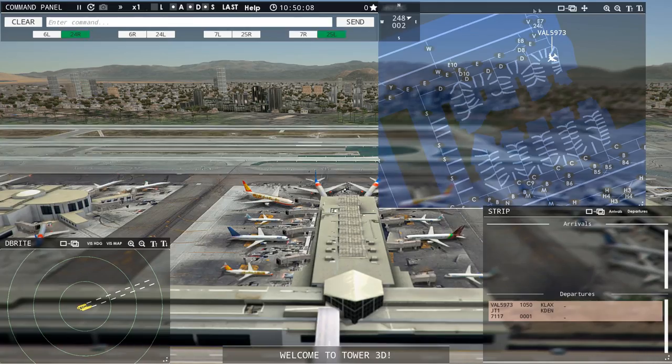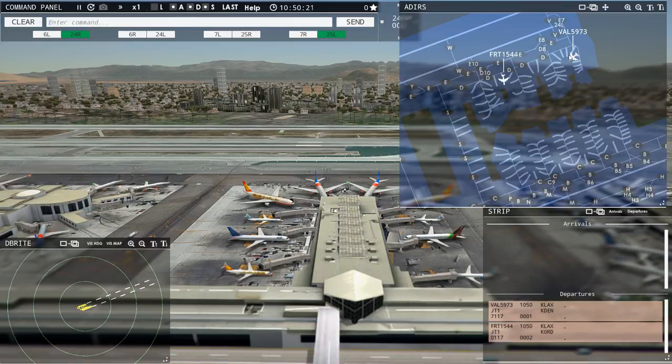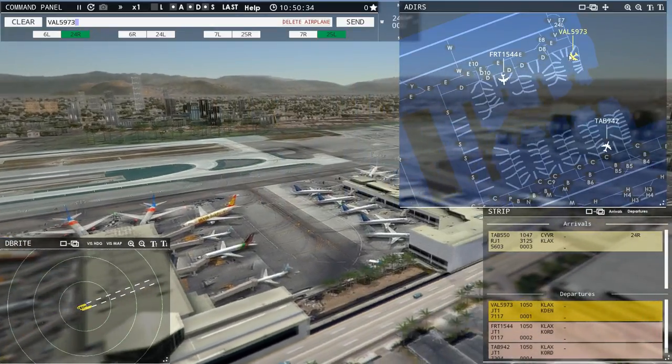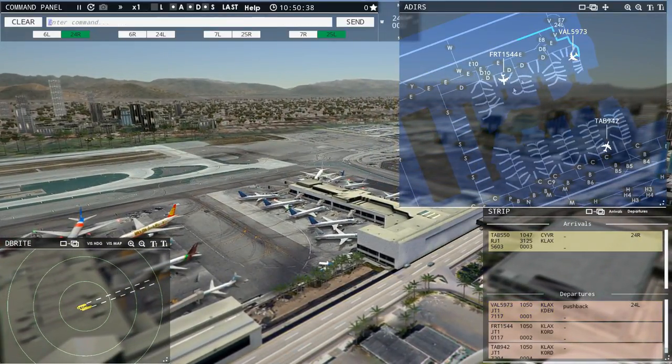Los Angeles Tower, Value 59073 requesting push and start. We'll get him out on 24 left. Value 59073, pushback approved, expect runway 24 left. Sometimes it takes a couple of attempts before voice recognition starts working, so let me try this again. Value 59073, pushback approved, expect runway 24 left. Ground, 24 left, pushback approved.